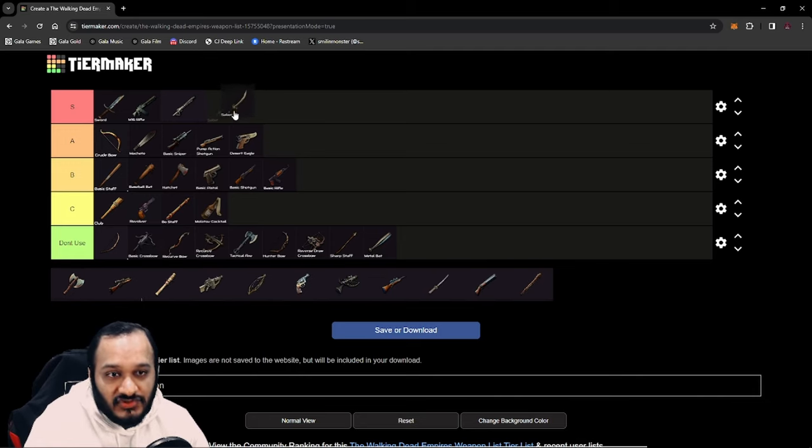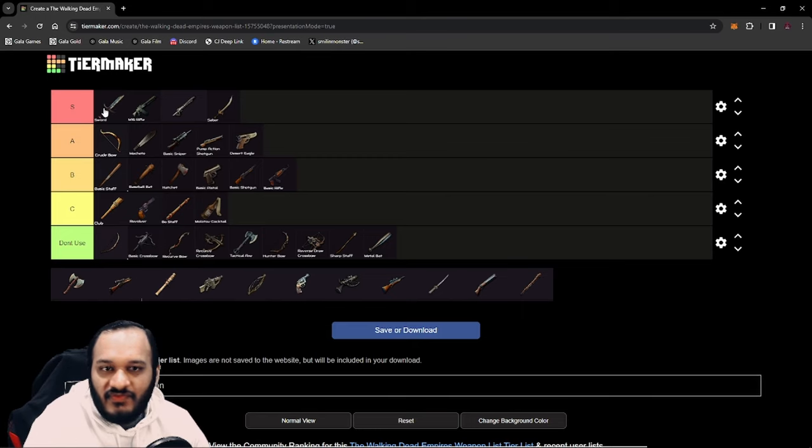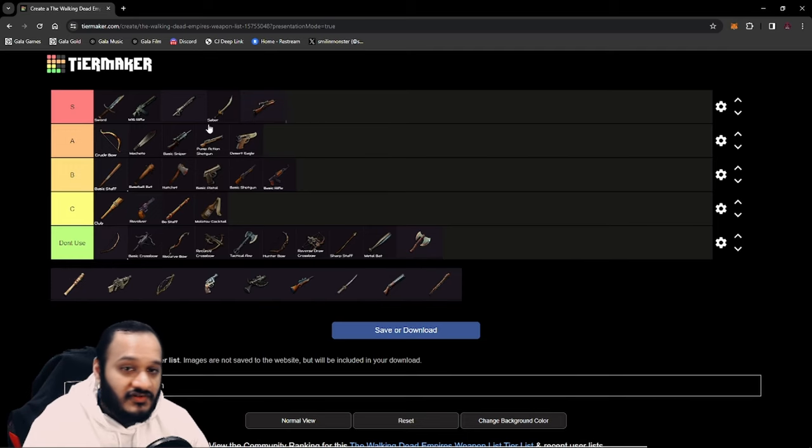We have the Saber, and the Saber is also S tier — it is an upgraded Sword. If there were an S-tier plus, you could put it there, but it offers good utility and does insane damage even more than the Sword with good cleave. Next up, we have the Double X — you don't want to use it; the Saber's available, why would you use something inferior? You might as well just use the Saber. Now, we have the Hunting Rifle, which is an upgraded version of the Sniper Rifle. It gives you an additional skill that can be useful for increased crit chance. With the crit change considered, I think it is a good weapon overall — it is better than the Basic Sniper, so it goes up a tier.